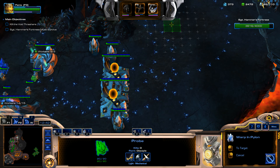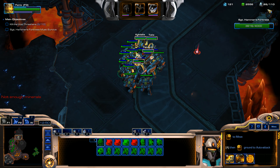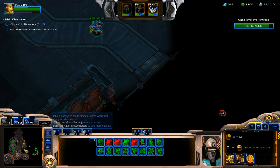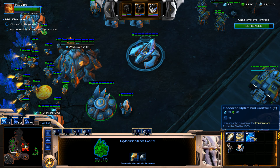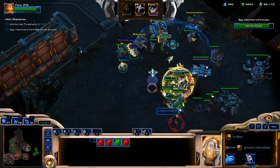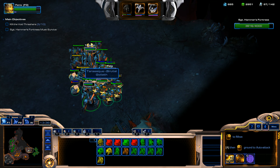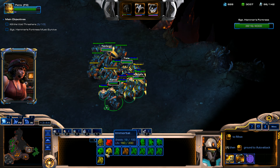We're going to get a couple more gateways and throw down some more pylons. As soon as I move out, this wave's going to come — that's the most annoying part, but we've got to start clearing out down here. We need to keep on making pylons. I'm going to get Optimized Emitters — basically what that does is the protective shields I throw down last for 10 seconds, and Optimized Emitters increases their duration by 100%, so they last 20 seconds instead. These protective shields reduce incoming damage by 20% to friendly units, so that's pretty darn huge.